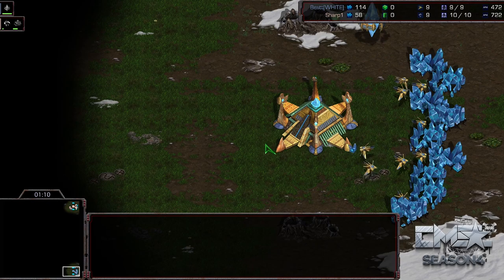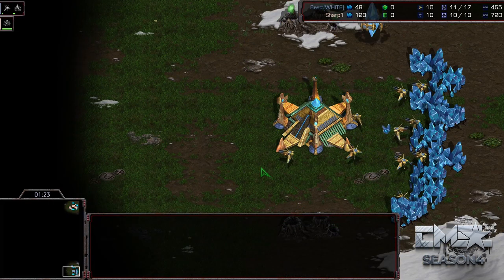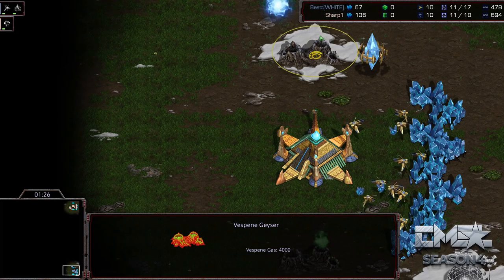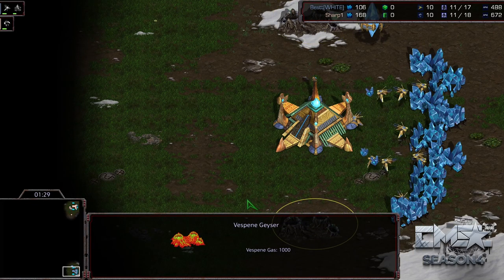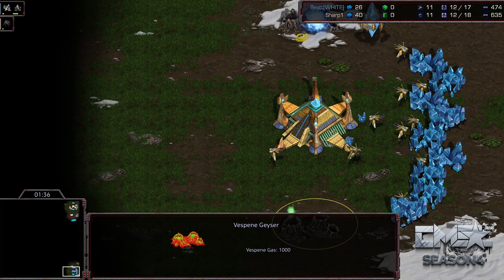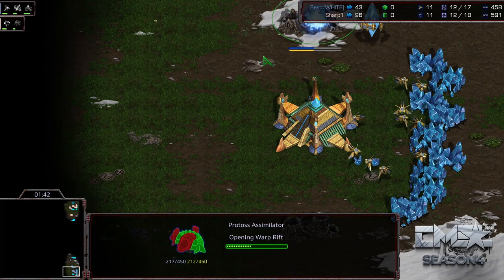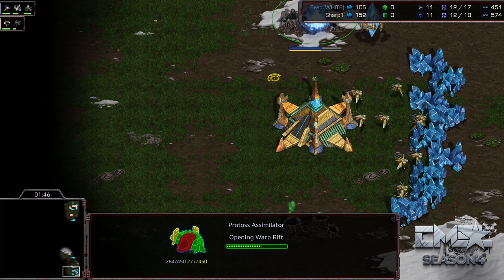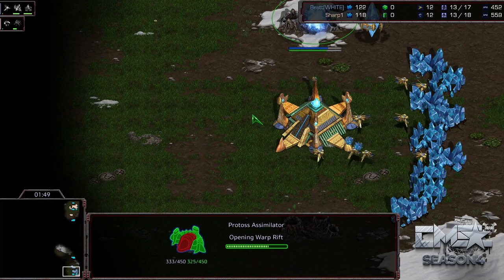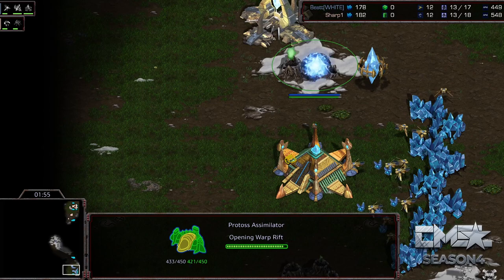Let's talk about this map a little bit. This is Optimizer — a very different and fun map that was in ASL season 10. There are two gases in the main but they're not full gases: you have 4,000 gas on the top and 1,000 gas on the bottom. Every geyser generally has 5,000 gas but they've split this into two. Once you run out, instead of mining eight at a time you'll mine two, so you get more gas income overall, but it allows you to do some interesting builds where you get a momentary gigantic boost in gas.